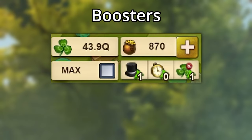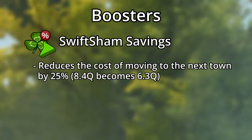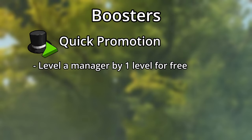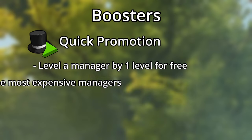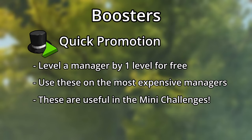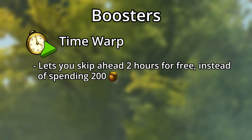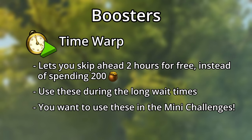The last new thing with this event are the boosters. You start with one of each. The swift sham savings can reduce the cost of moving to the next town from 8.4 quadrillion to only 6.3 quadrillion shamrocks — use this one whenever you wish, as there's no real benefit to waiting. The quick promotion booster allows you to upgrade your managers one level for free. Be careful when leveling managers, as after level 1 the button splits and it is easy to accidentally use the quick promo. You generally want to use these on the most expensive manager levels to save your pots of gold, but they're also quite useful in the mini-challenges to complete quests. The time warp booster lets you skip 2 hours ahead for free instead of paying 200 pots of gold. You want to use these during the long waiting times of this event, but may also want to use them in the mini-challenges.